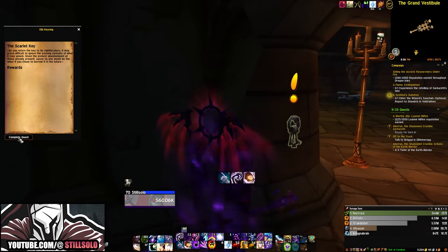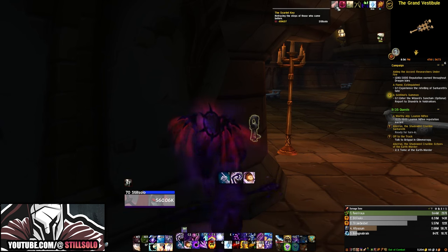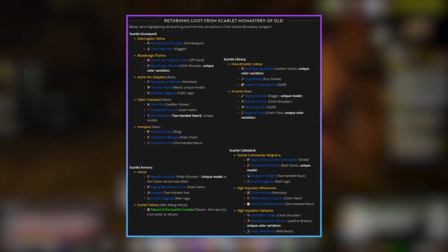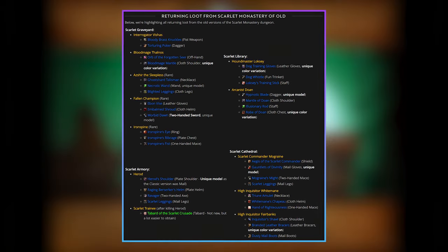Now, once you have this buff, you can go into all of the Scarlet Monastery dungeons and zone in, and you're going to be zoning into the vanilla versions of them. You are free to just go and farm these dungeons to your heart's content. Here's a quick list of all of the items that drop off the bosses from the vanilla dungeons. The best way to farm these is to just go in there, clear everything out, zone out, reset the instance, and rinse and repeat.